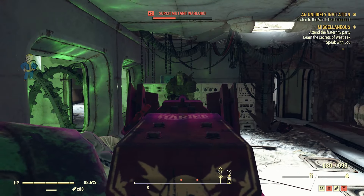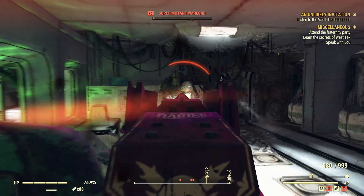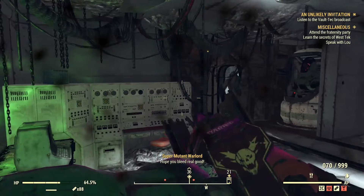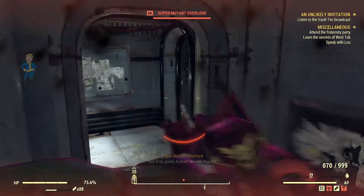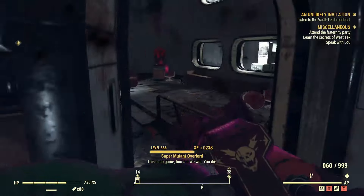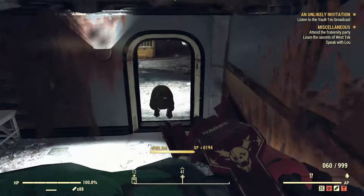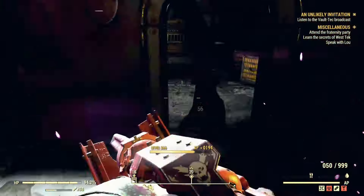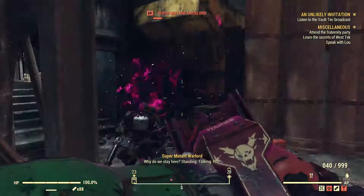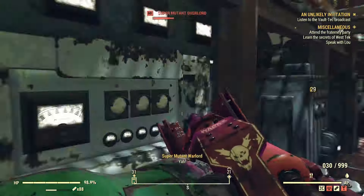Now if I hit that enemy dead on, you can see the burn damage can be quite significant — it's taking him down and he's just dying. Some enemies will take bigger hits from the initial blast than others, but the whole point of this weapon is to kind of point at them and just let the burn deal with them.